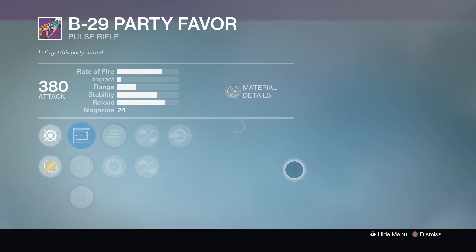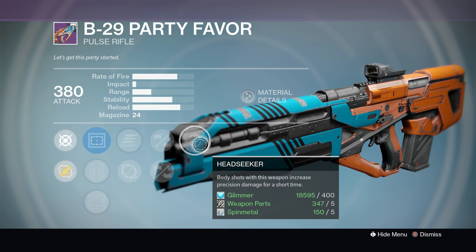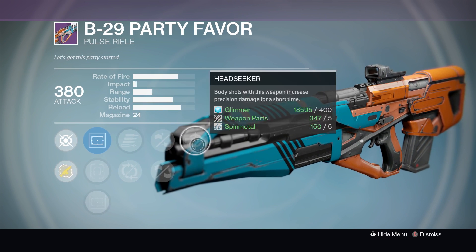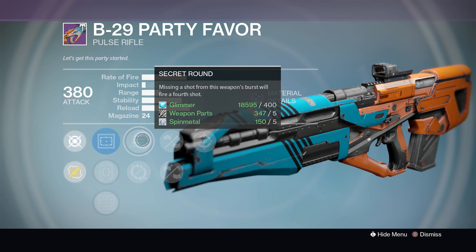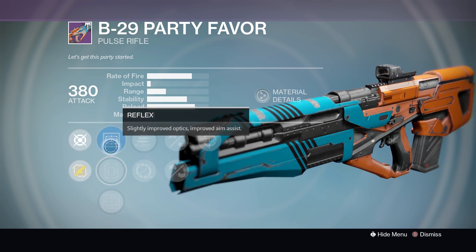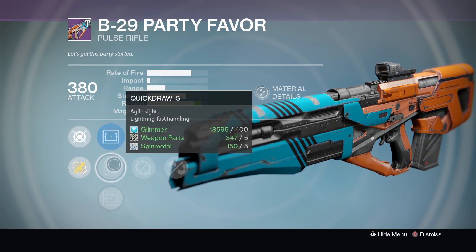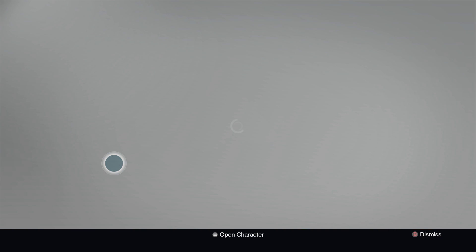Next up we have the B29 Party Favor. It has Headseeker — always a good pick for a pulse rifle. It has an Aggressive Stock, which reduces your range but gives you a load of stability, making it nice and easy to handle. The two main perks though: Secret Round — if you miss a shot, it will fire a fourth shot — it's okay but not great. And Partial Refund — after an assist, you have a chance to return a portion of the magazine — not a great pick either. It has Quick Draw, Reflex, and OEG — no great sights. I'd go with Quick Draw as it increases reload and makes it handle faster. But yeah, it's not great.